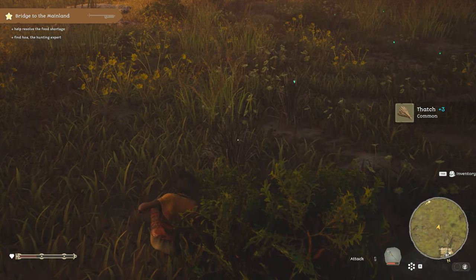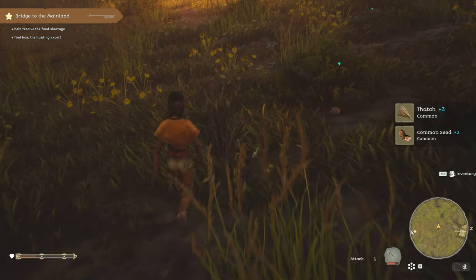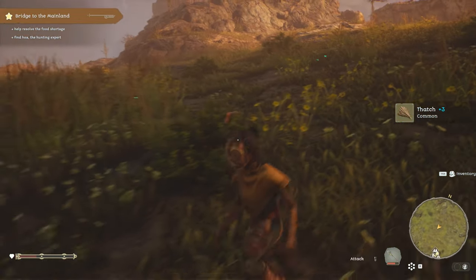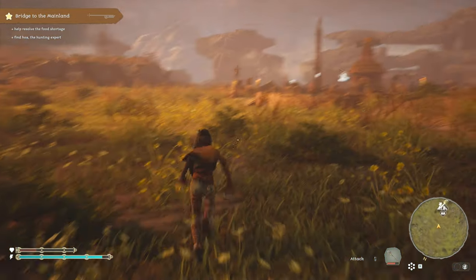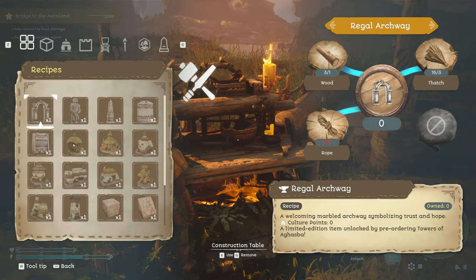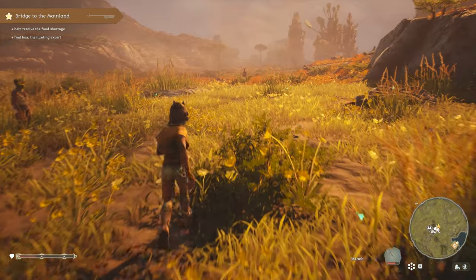Oh yeah, we got a lot of little bushes here — lots of thatch. Perfect, let's just grab it since we're here now. What's that? Oh, is that a new creature? No. Looked like a skirt owl. So we got the thatch — more than enough. So two stones and two hides — the stones should be easy. It's more the hides. Guess we gotta kill again.